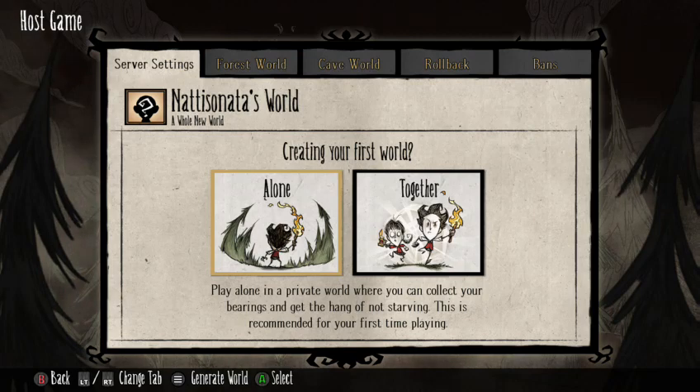The time span that hounds show up is also different — I think it's around 7 days in Don't Starve Together versus 13 days in Don't Starve.